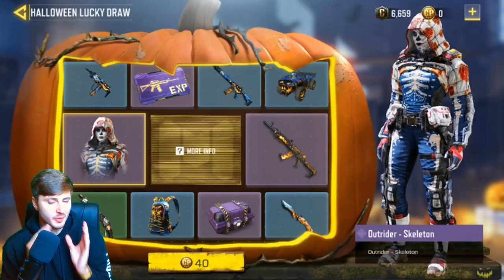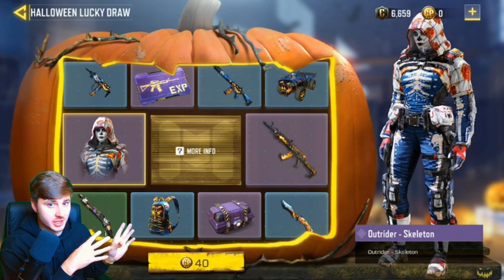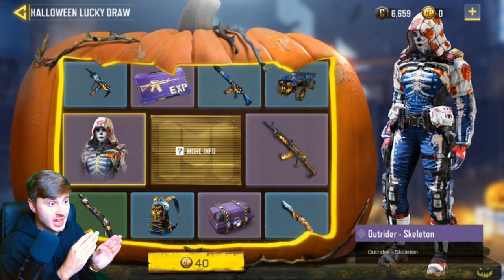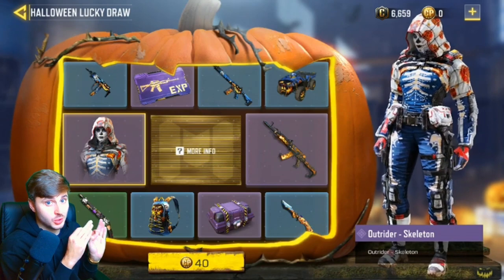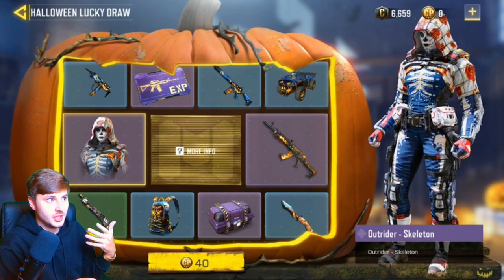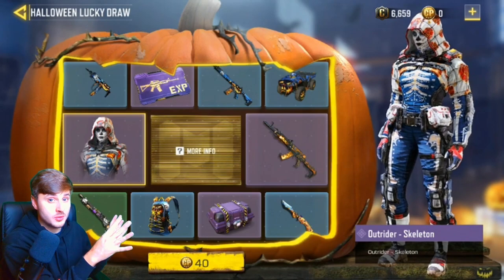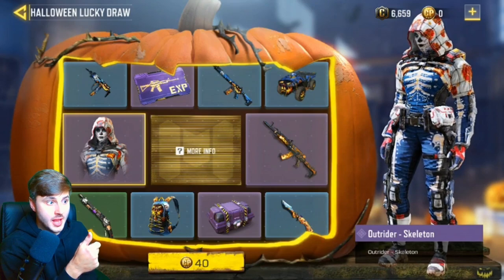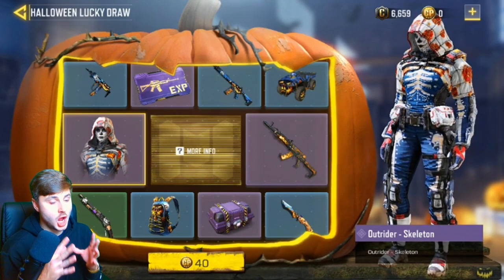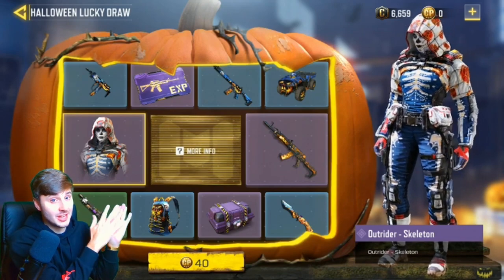The button costs 40 COD points at the moment. Before you go ahead and buy COD points, be careful — when you press it, it'll pick one of these lucky draws, but it will always get rid of the green and blue ones first. You've got about a zero percent chance of getting the Halloween skin on your first few tries. The COD points cost goes from 40 to 400, to 800, to 1600, escalating until the last two — the Outrider skin and the AK — which costs 6,500 COD points, and the final one costs 10,000 COD points. Please be careful, it's going to cost a lot.